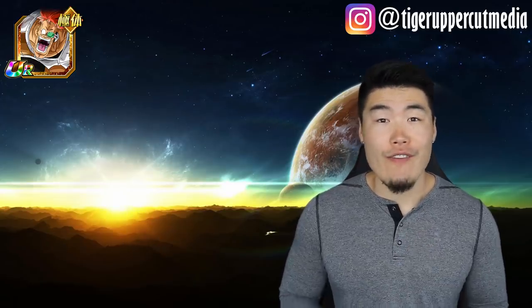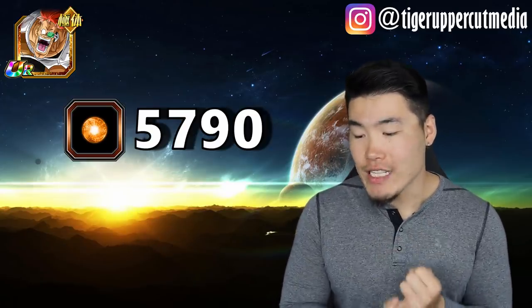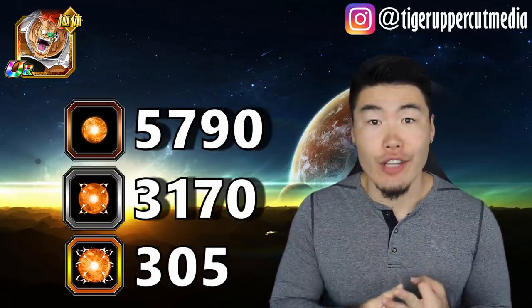Raccoon requires 5,790 small orbs, 3,170 medium orbs, and 305 large orbs. Last but certainly not least, we have Gul'do, who needs 6,090 small orbs, 3,370 medium orbs, and 320 large orbs.